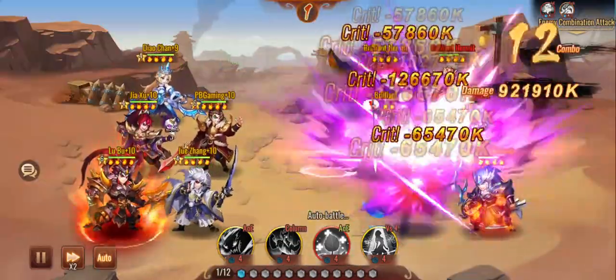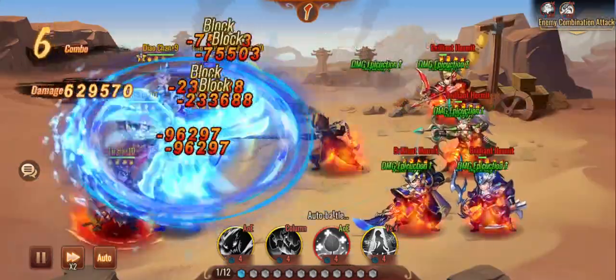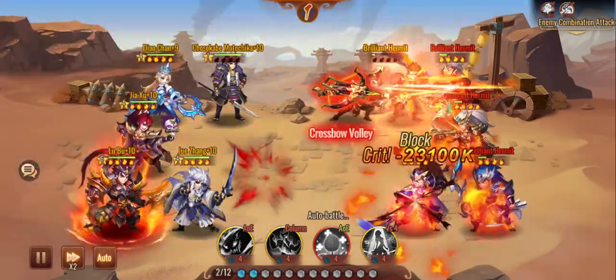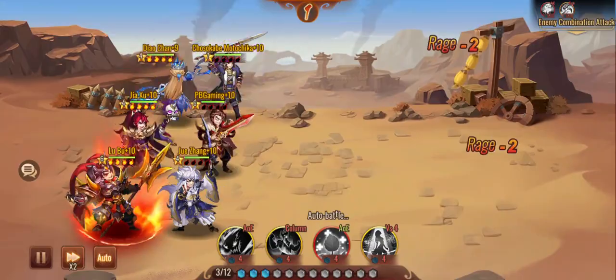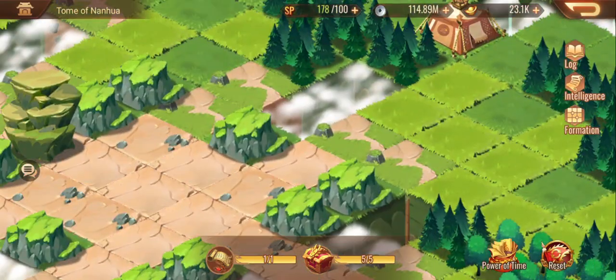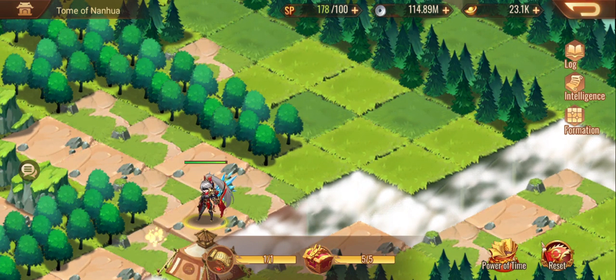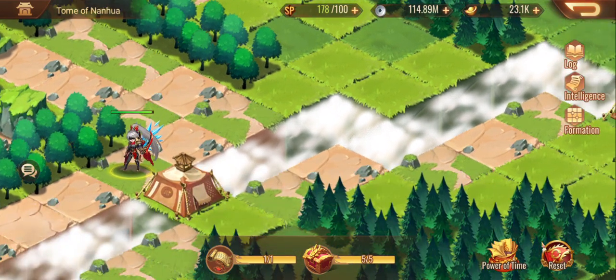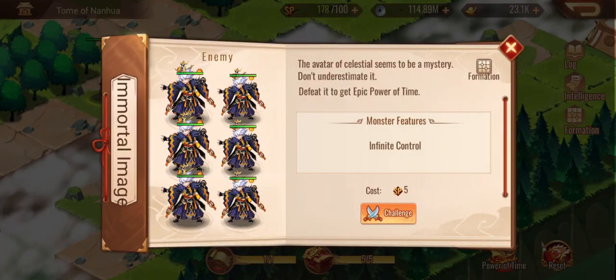There's no overly hard fight in this game mode — they're all pretty generic teams. The interesting thing is that enemies can use beasts, but that's the same as beast realms, so you just have to factor in combo charms and beasts. Now here is the final boss of this stage — it's Zaoshi.